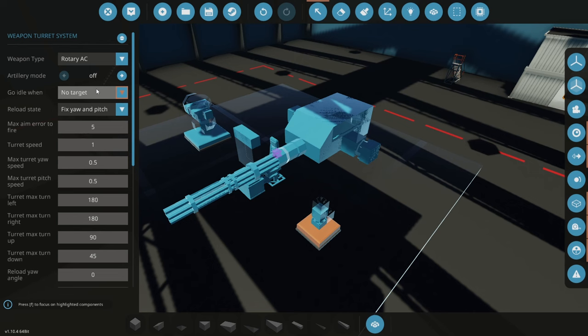Next up is the reload state. In reload state you have different modes. 'Keep tracking' means the turret does not change behavior when reload input is activated — useful for an auto turret that doesn't need a specific position to reload. 'Fix yaw' means the yaw goes to a set position for reloading while pitch continues to track the target. 'Fix pitch' does the same on the pitch axis while yaw continues to track. 'Fix yaw and pitch' means both axes go to a set position when reload is activated.